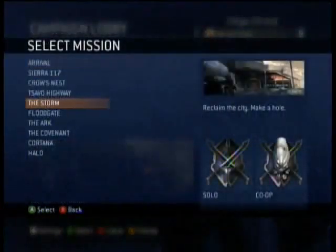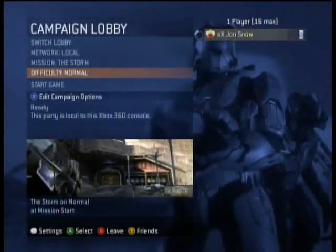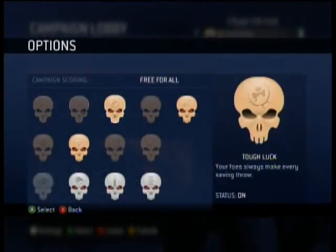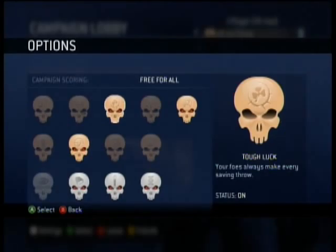Hey, John Snow here for the Halo 3 Metascore Achievement Walkthrough for NextGenWalkthroughs.com. This is the fourth mission on normal difficulty — The Storm. The skulls I have on are Tough Luck, Fog, and Thunderstorm. You need 15,000 points for the Askar — A-S-K-A-R — achievement, which is the achievement linked to the Metascore on this mission.